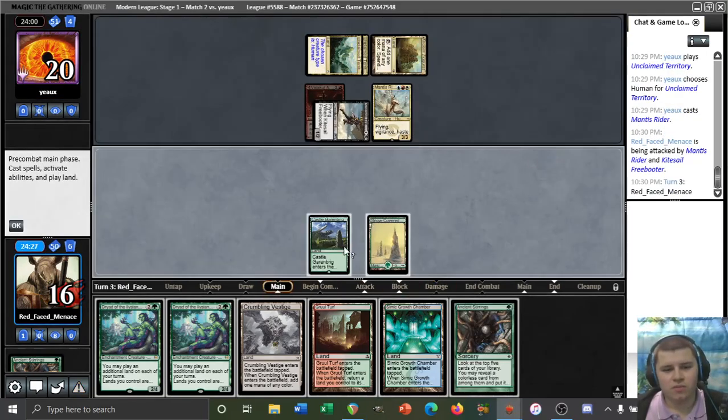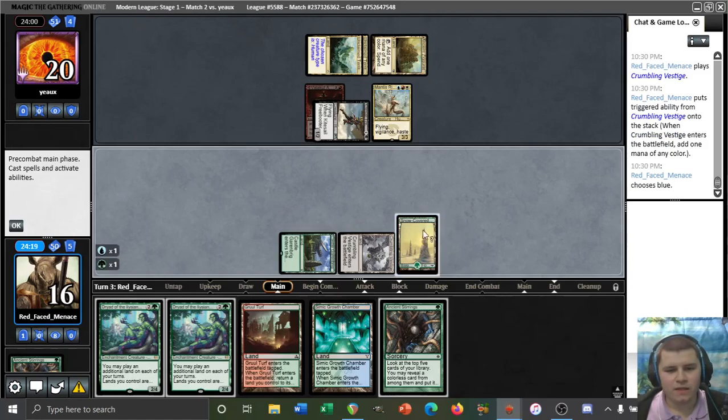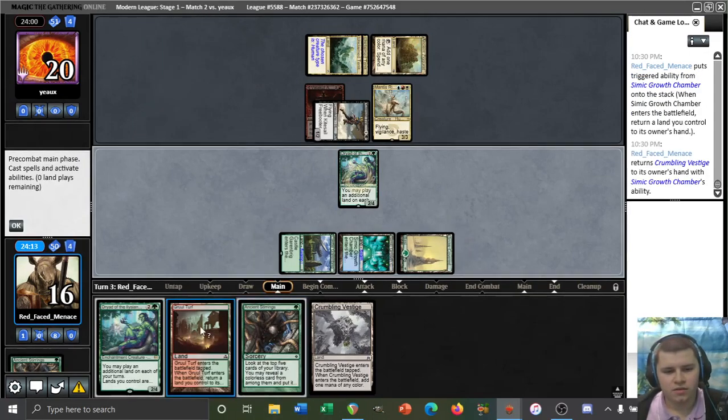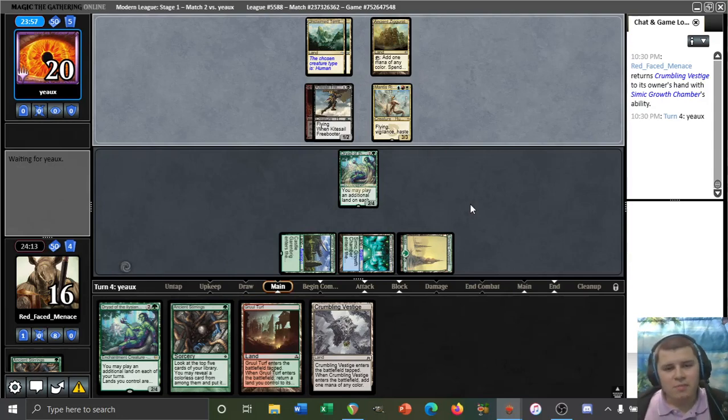Imagine when your opponent's creature aggro deck stops you from casting your spell — unreal, completely unbelievable. Let's get this Growth Chamber into play, pick up this Crumbling Vestige, and pass it back to our opponent. Tighten off the top please opponent, no Meddling Mage.